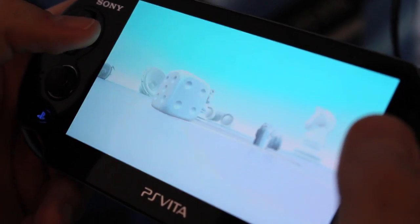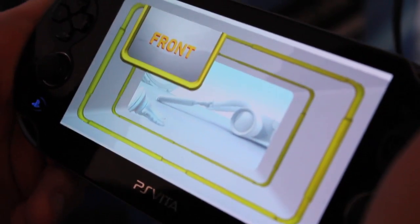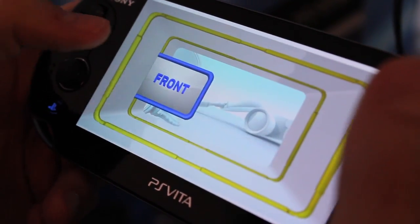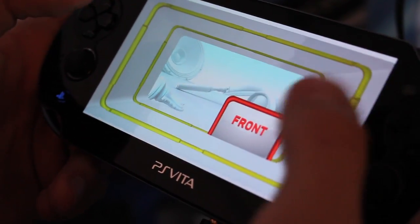So let me show you this first game. This is a very basic Stroop test. The idea here is that the game is going to be rapidly telling us where on the Vita, either the front touch or back touch panel, it wants to hit it. And our goal is to hit it as quickly as possible.